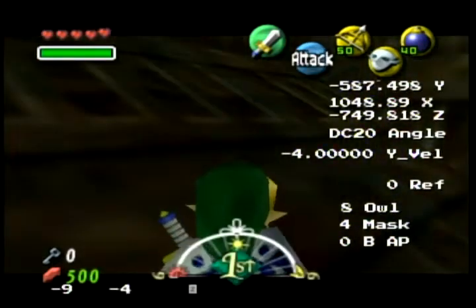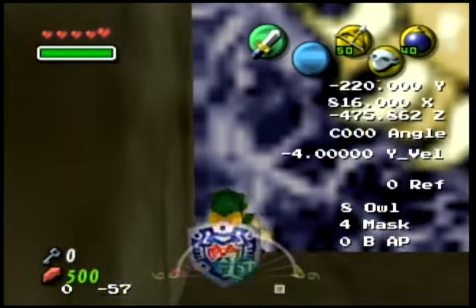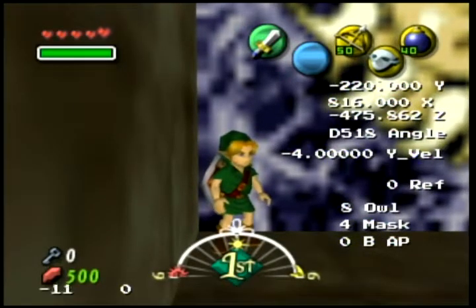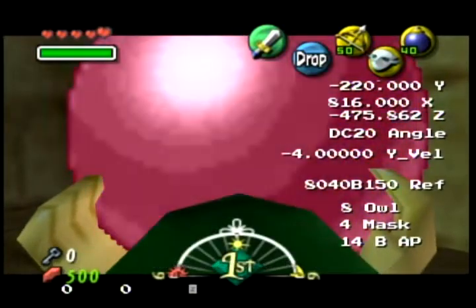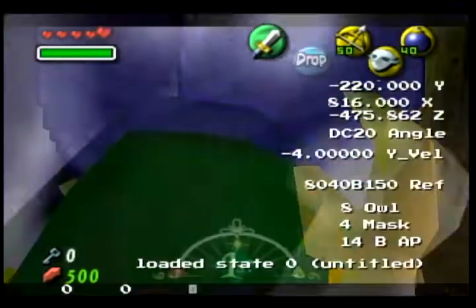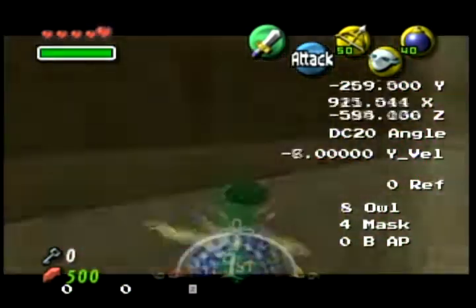And then what you're doing — so basically just get an ESS roll, and then I'm holding up during the explosion itself. So I'm holding neutral, holding up.